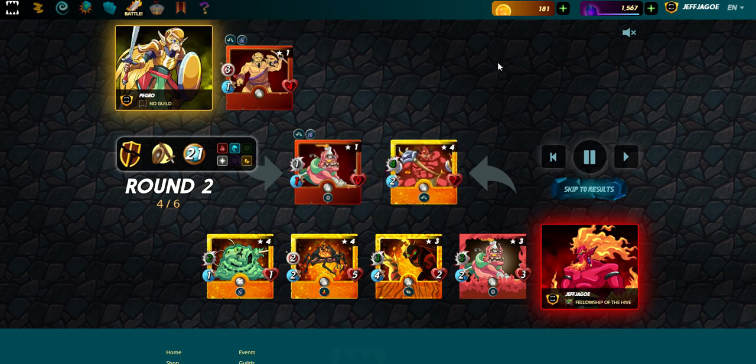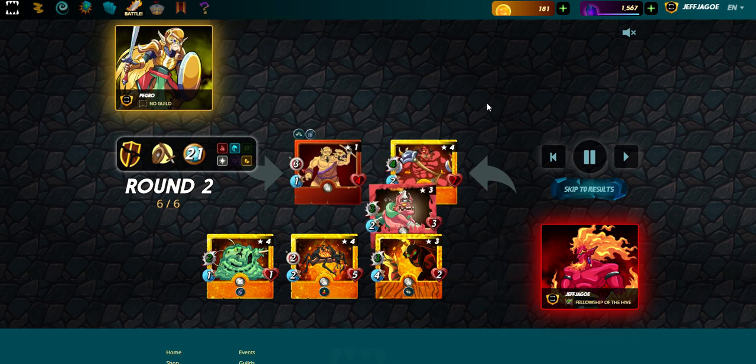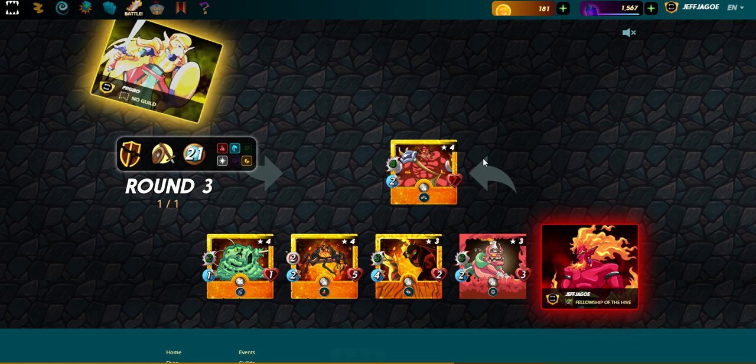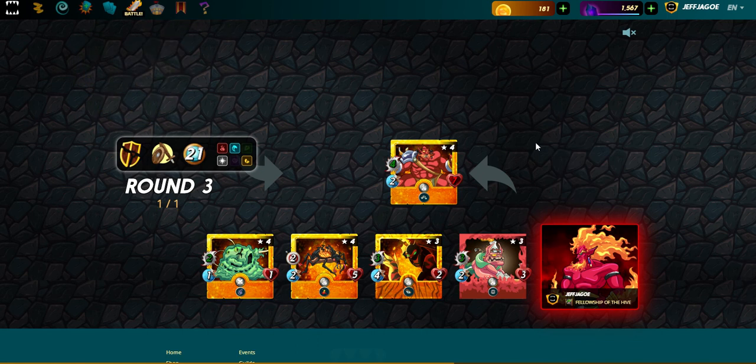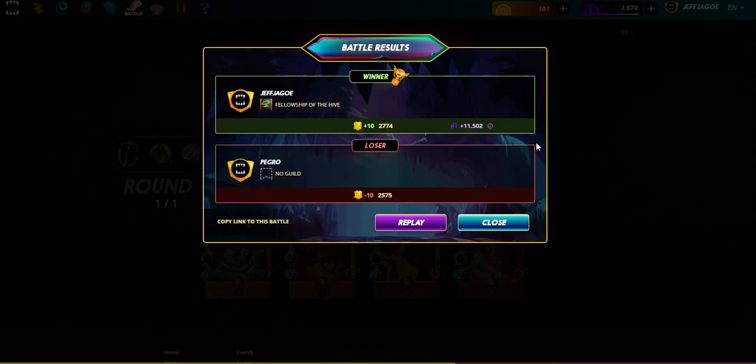Spearman takes a hit, it's down to four health. Cobalt Miner goes down on their side, and our Cobalt Miner likes to throw in a hit — and Spearman goes down. It took us to round three, but that guy didn't stand a chance. I'm surprised I'm even facing someone at that level at this tier.